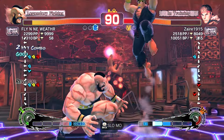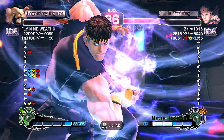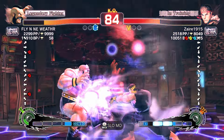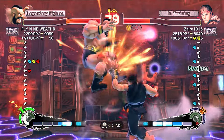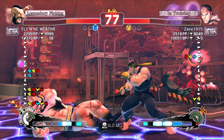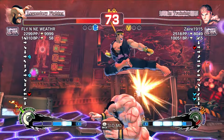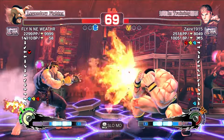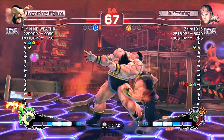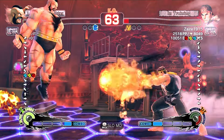But Zaire — really proactive on the defense, neutral jumping, jabbing on wake-up, DPing on wake-up. Got the shallow light DP into the ultra, no bar necessary — a lot of damage. Trading with the standing roundhouse from Geef. On that lariat, pushing Zaire towards the corner, a lot of space left to work with. Counter-hit anti-air lariat. Got the cross-up medium kick and baited out the greenhand — and yes, we did.